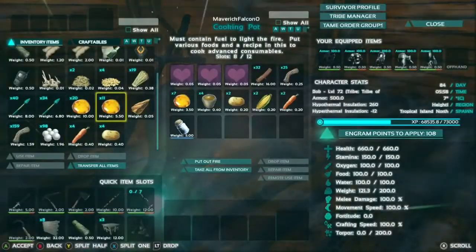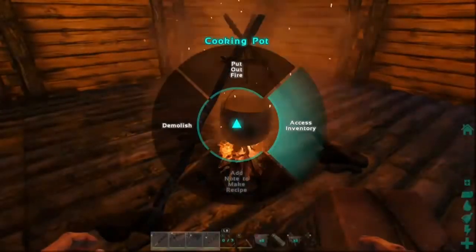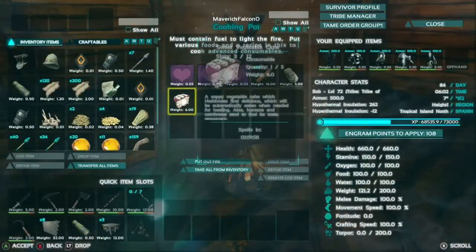So once you've got all of these, you just want to put them all in a cooking pot with some water and some wood, and you wait a little while and there you have your sweet vegetable cakes.